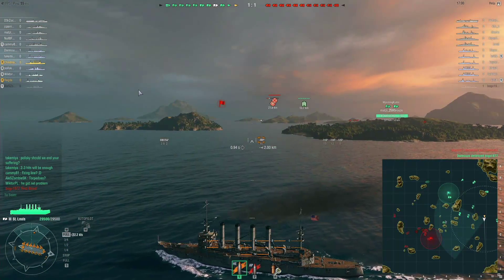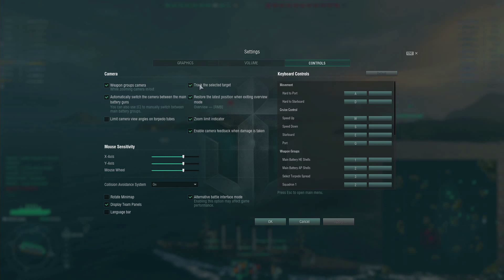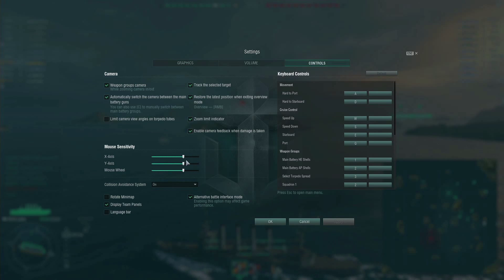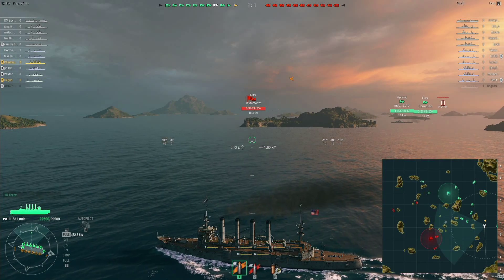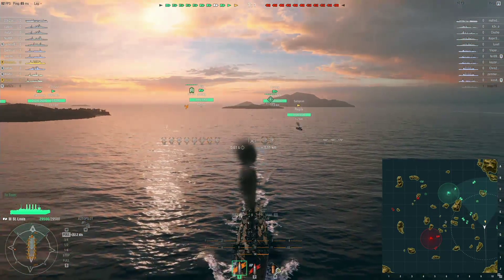If you don't know about it, press Escape and go into Settings, then go into Controls — I'm just trying to remember where it is. There's an option in here that enables you to put on the advanced HUD mode. It could be under display or team panels, but what it does is enables you to see the health of all the ships all the time — that's a really helpful thing to have.